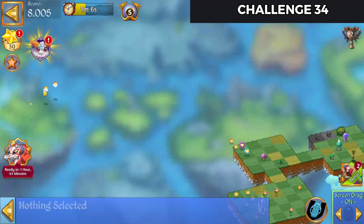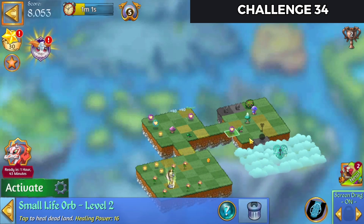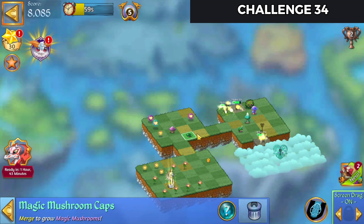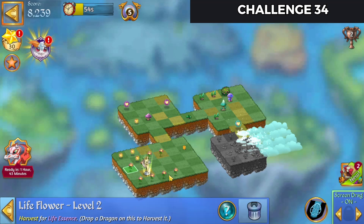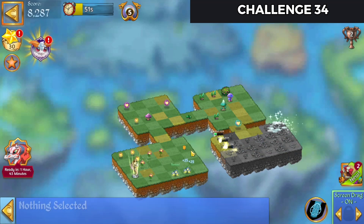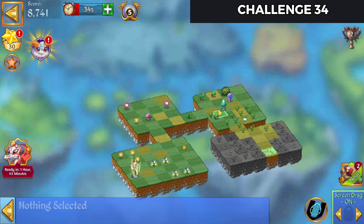Oh nice, we get that blue one right out of the hatch. Excellent. So we're going to bring that heal down, use that orb. We've got a 5 merge of flowers over here. We'll launch this heal down here. We've got limited time left. We'll merge those flowers, spread some bones out, merge all those up, and merge these sprouts.